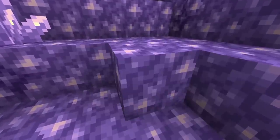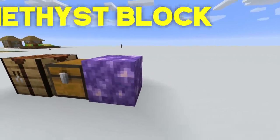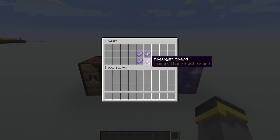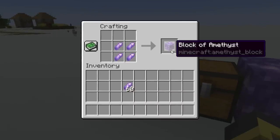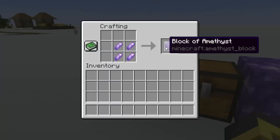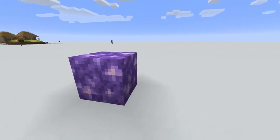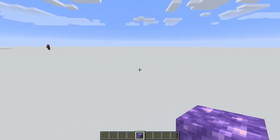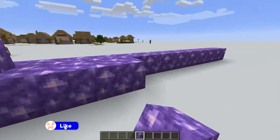The first amethyst-related block we'll be taking a look at is none other than the amethyst block itself. The amethyst block does generate in an amethyst geode, but it's also craftable. To craft an amethyst block, you're going to need four amethyst shards. Grab some amethyst shards, head over to a crafting table, place them in just like that, and boom - one block. Four shards turn into one block, which is actually not that expensive. The amethyst block is a really, really nice looking block. Check out this texture. The amethyst block itself isn't all that interesting, but the coolest thing about it - other than the texture - is the sounds that it makes when walked on, hit with a particle, or placed. You hear that? It's beautiful.